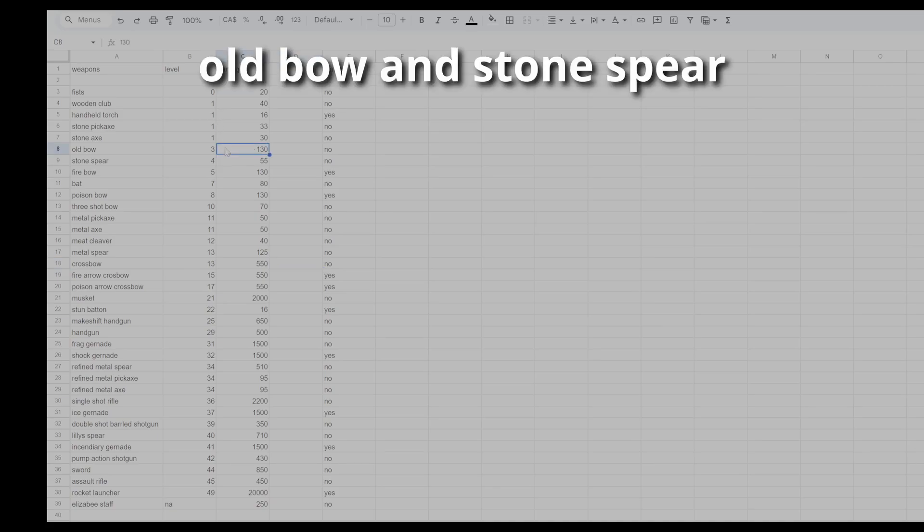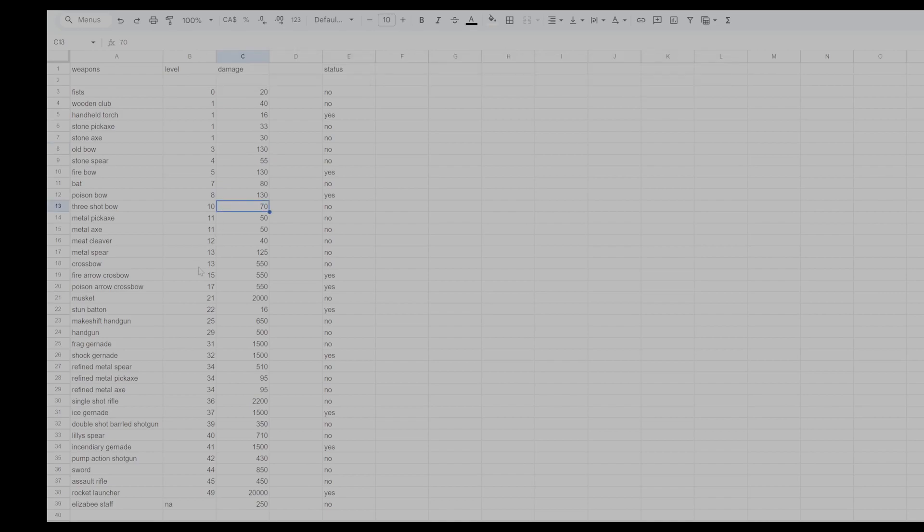In my playthrough I never really used the three-shot bow, but once you hit the crossbow you're going from 125 on the metal spear to 550 damage, and it uses the same arrows as the three-shot bow or old bow. At level 13 absolutely unlock the crossbow — that is the first one you need to unlock. Everything else you can basically skip; I'd go with the stone spear until you can get the three-shot bow and then jump straight to the crossbow.